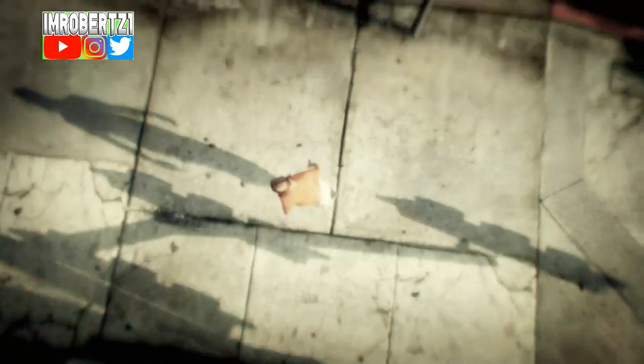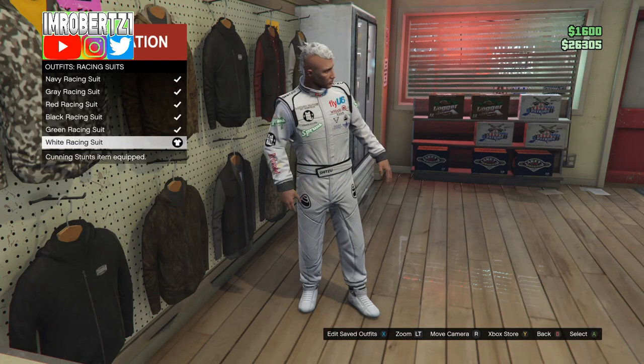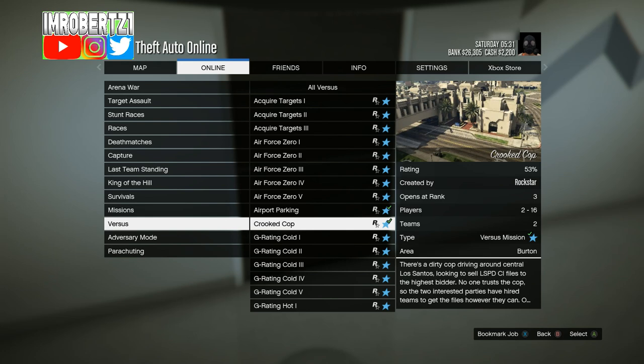Now that your first outfit slot is glitched out, pick the white racing suit outfit. Now go to Jobs, Play Jobs, Rockstar Created, Versus, then start up Crooked Cop.